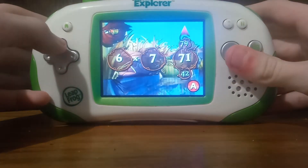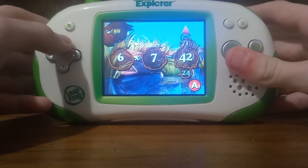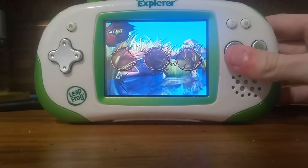Help Tinkerbell finish the Pixie Dust Express by using the arrow pad to select the correct answer. Once the question is complete, press the A button. 6 times 7 equals 42 — got it!